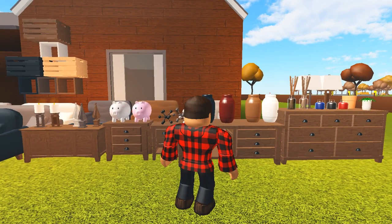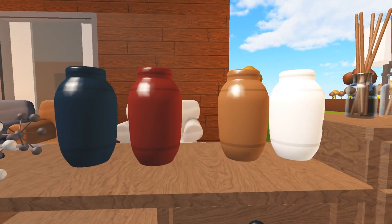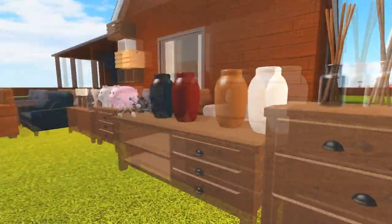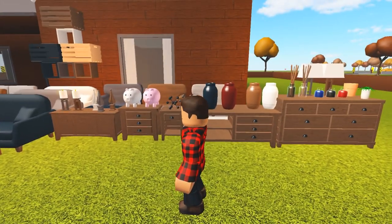We also have ink containers, incense sticks, clay pots, a molecule model, and spearheads. And here are the two clutter items that emit light: a lamp and a candle. We don't have any limited items for this update, unfortunately.